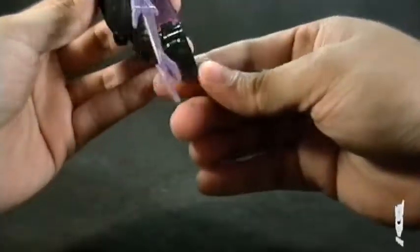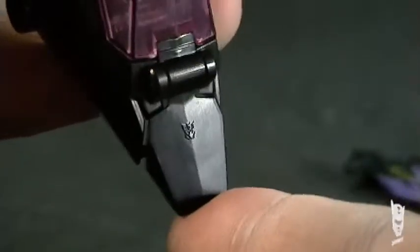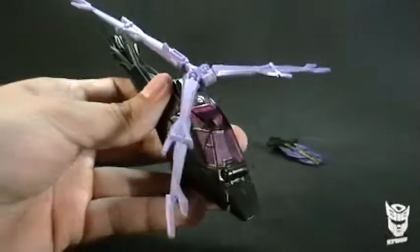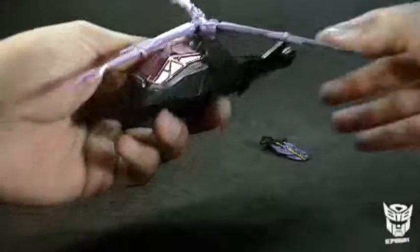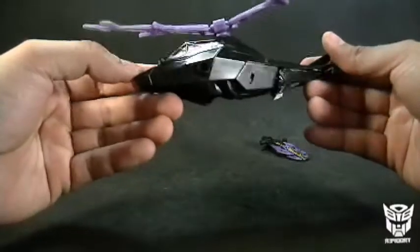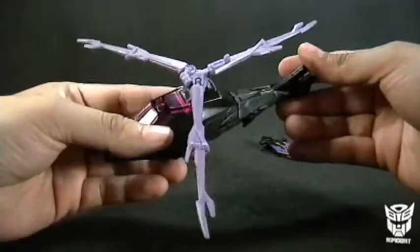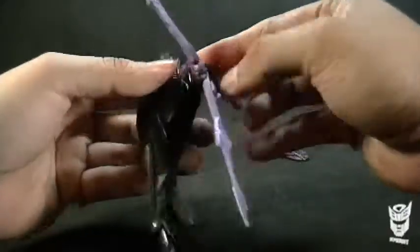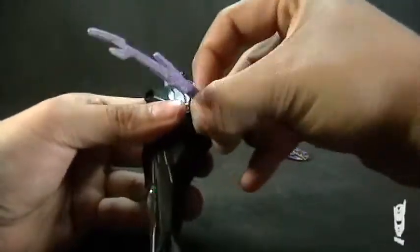El molde tiene grabado en la punta el símbolo de Decepticon. Bastante pequeñito. He visto fotografías en donde, no sé si en los prototipos o en las fotografías de promoción, lo pintan. Vamos a proceder con la transformación. No tiene caso quitar las aspas, pero el instructivo lo marca, creo que es meramente para que no nos estorbe.